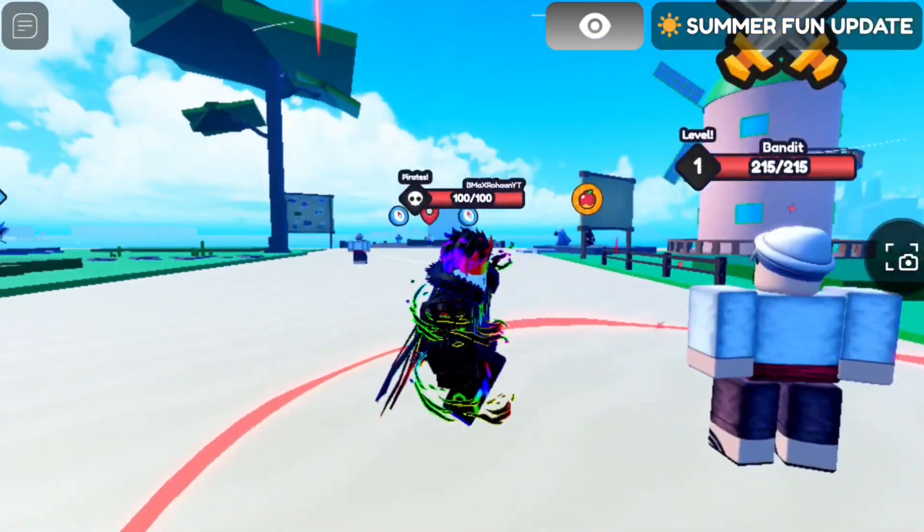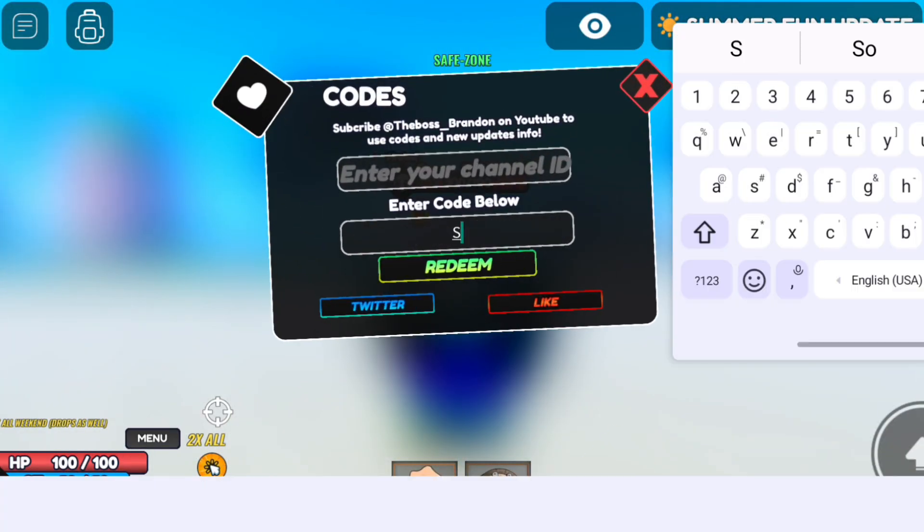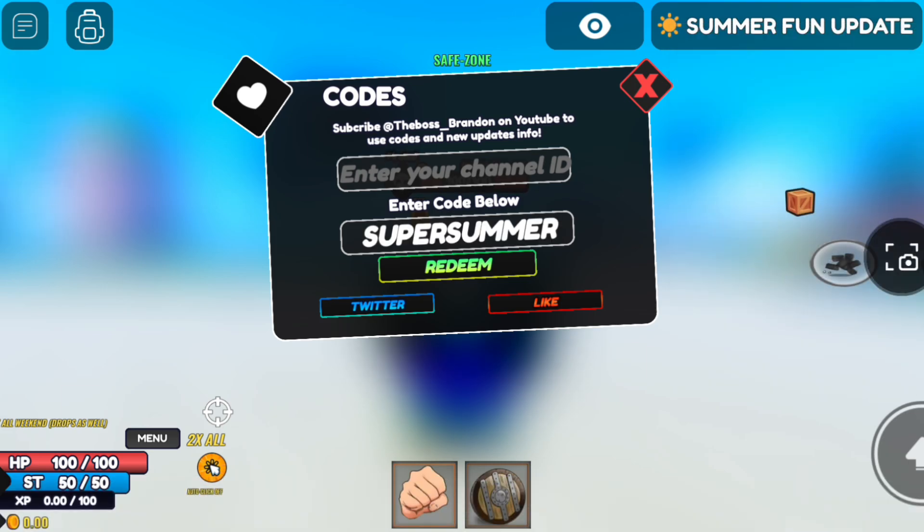Let's start the video. First, you need to verify your channel ID in Roblox One Fruit Simulator. The first code is 'super summer' — this code gives you free rewards.